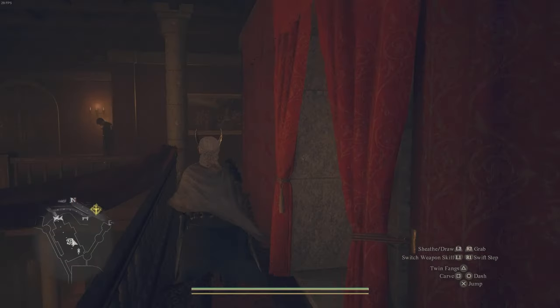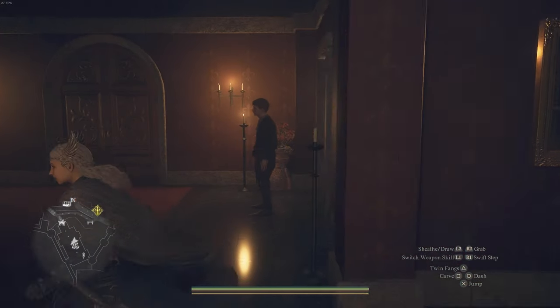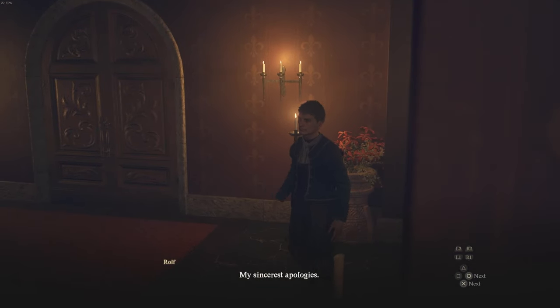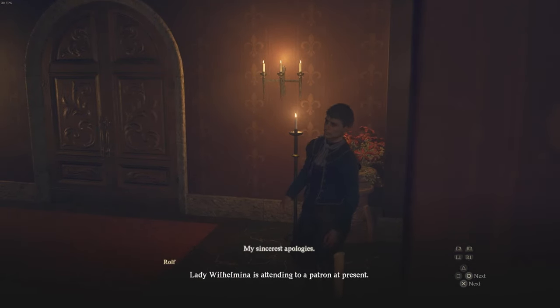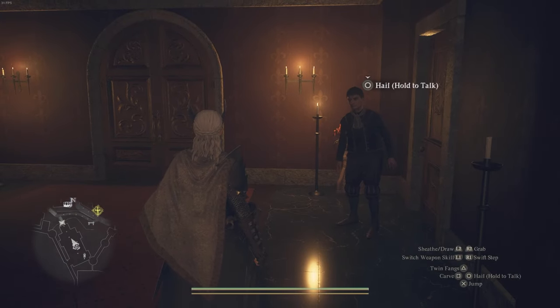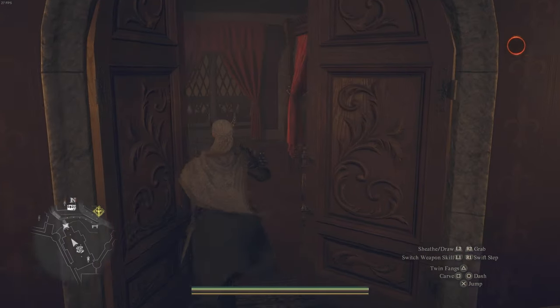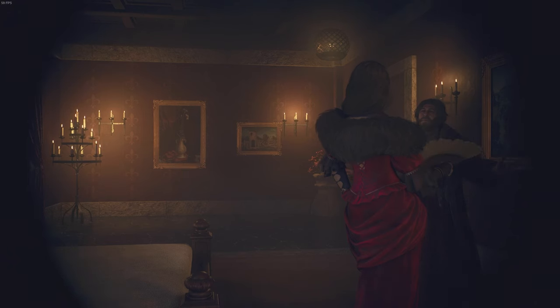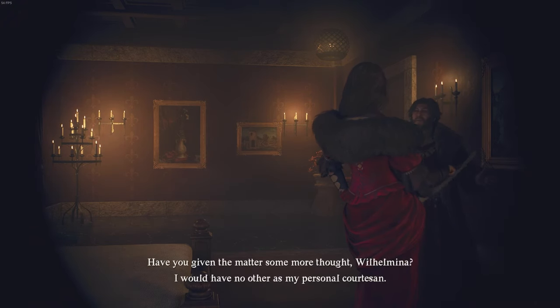This night might not be every single night — there may be some nights where this NPC is not here. You're basically looking for this guy outside, and he'll say she's busy right now. This is what you want. If he's not here, go back to the bench and rest for another evening. Then go into the room and use the peephole, the same one from the story mission, and you'll watch her speak to this NPC, Allard.